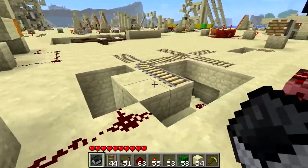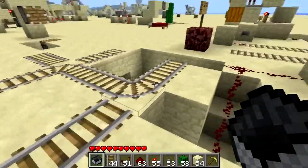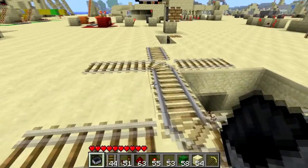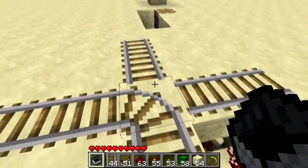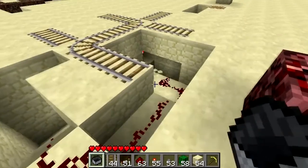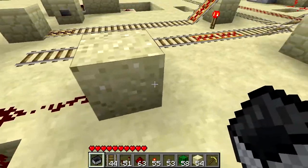One thing I did notice while I was making this is something to do with the tracks. I've got here a three-track intersection. When you press a button it will change depending on the redstone below it. But a four-track intersection — I would have thought if it's powered or unpowered it will switch which tracks it's connected to. Unfortunately it doesn't do that at all. It is actually connected right now, as you can see. When you press the button, nothing happens.